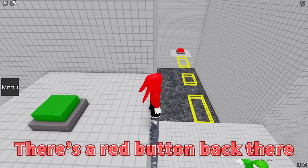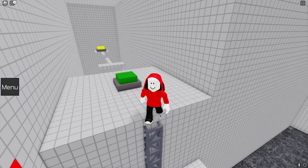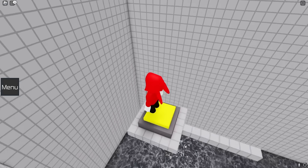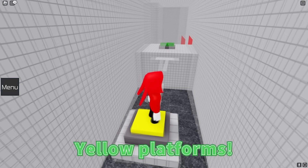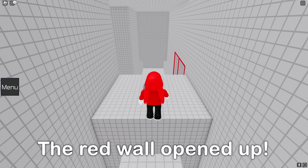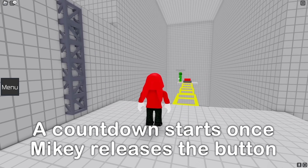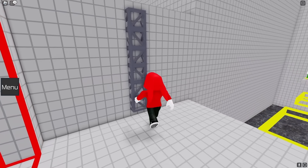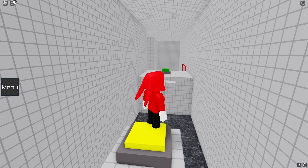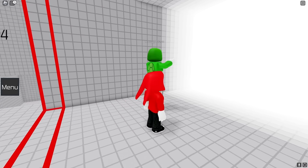There's a red button back there, but we can't reach it yet. Wait! I see a yellow button! I'll go push it. Yellow platforms! I'll cross these and press the red button. Oh, Mikey! The wall disappeared! Nice! Oh, it's on a countdown! But you can't cross unless I'm pushing the yellow button! Just tell me when you're across! I made it! Hurry! There's no time! I'm coming! Made it! Phew!